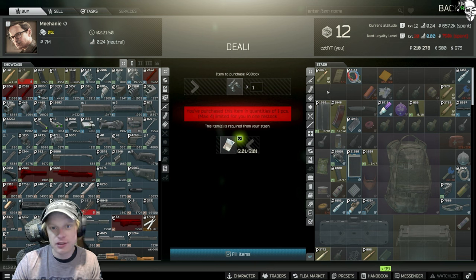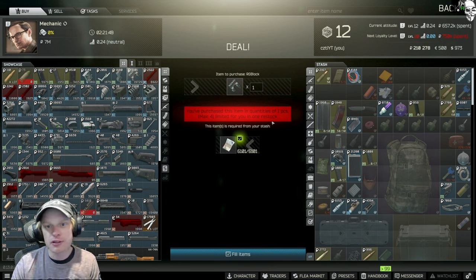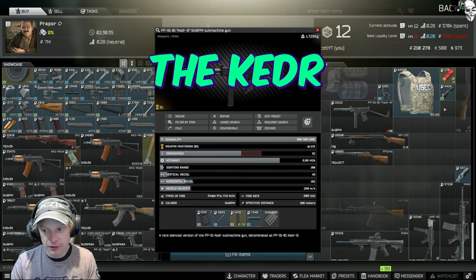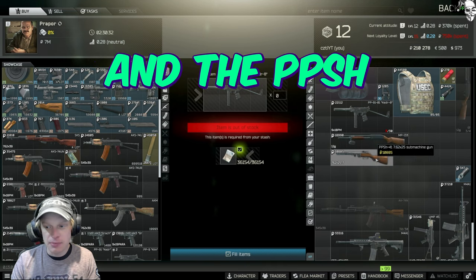Hello everyone, this is CGTL and today I'll be giving you some great loadouts to use for the beginning of patch 13.0. So let's dive right in. If you're first opening up the game, there are three weapons that you should focus on buying for your first couple raids: the Keter, the MP153, and the PPSH.